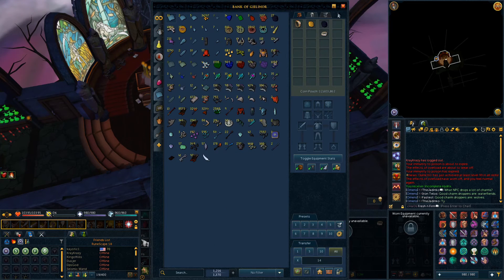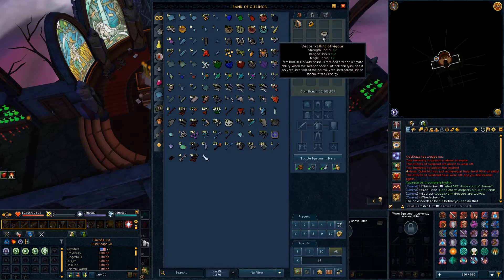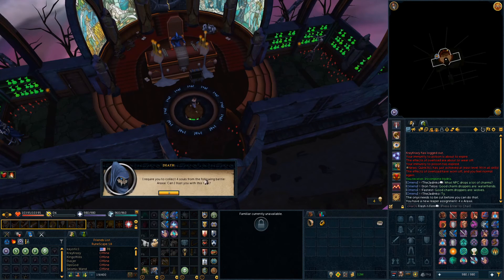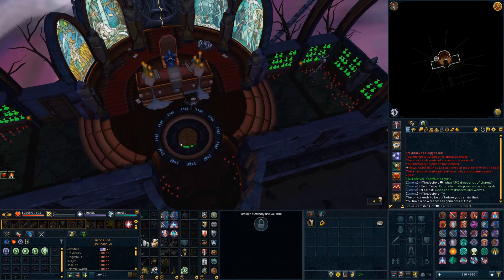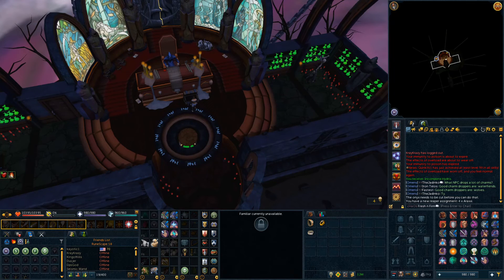I'll get another 300 points eventually, so it's not the biggest deal. I'm going to cut the Onyx, use it, and we now have the Cut Hydrix. I obviously have a ton of Onyxes at this point from Rax, so no need to worry about that. While I'm here, I might as well get myself a Reaper task since I just finished one — and we got Rax again, beautiful. I've been doing Rax Reapers and they give quite a good amount of points. Some nice purchases there.